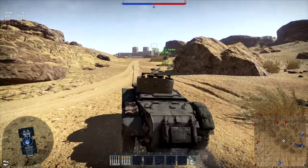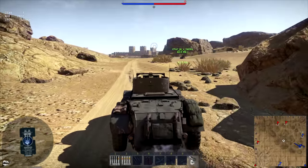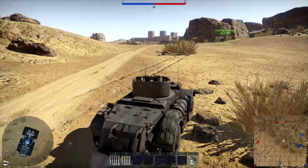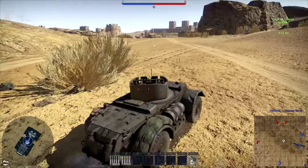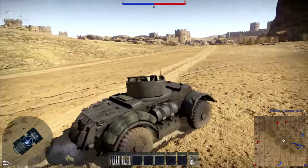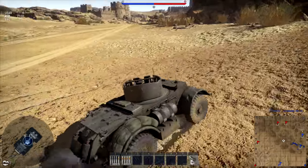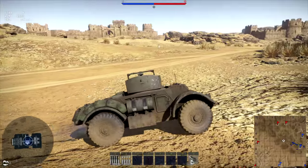It looks like over here, in the top right corner, around A10 is where the castle is located — and that is a pretty formidable castle. So I'm taking out the T17E2. It's an armored car armed with two .50 caliber machine guns. It's technically SPAA, but at battle rating 1.0, the .50 cals are rather formidable.